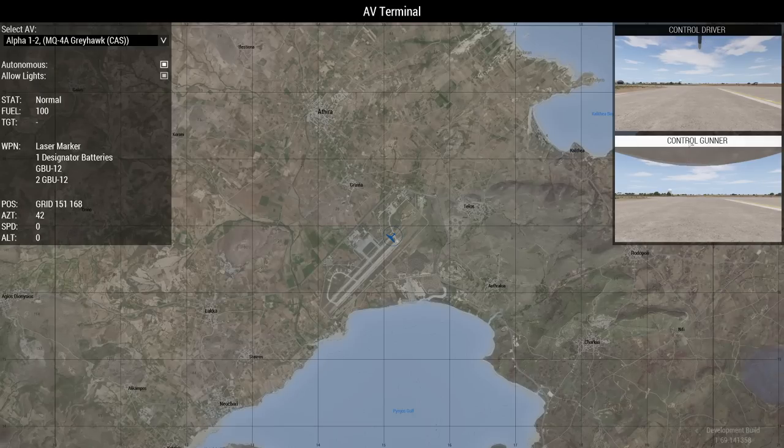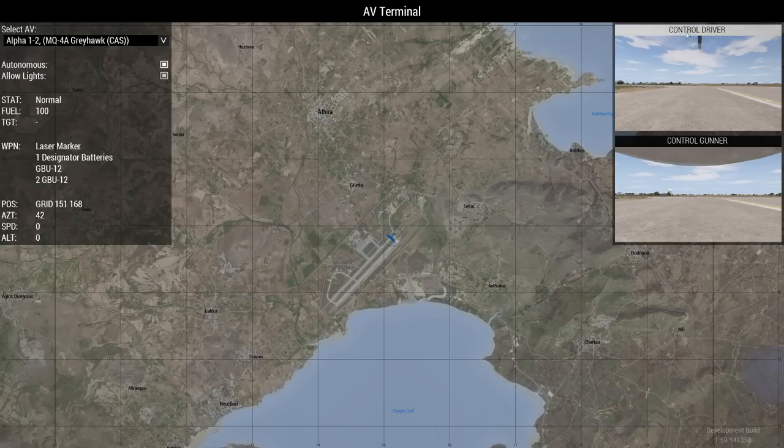We've also got Control Gunner, which is when you can control the turret — we'll look at that in a minute. And we've also got Control Driver. To get this thing in the air, you can do it in an automated way, but I'm going to show you the manual way, because I think it's easier and safer taking off and landing manually than doing it automatically.